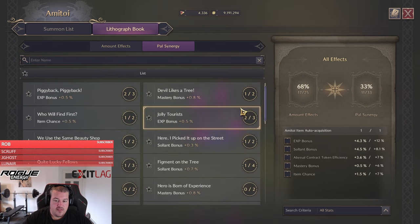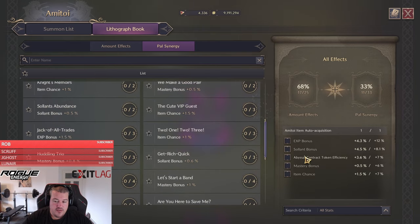You will also have the pal synergy — the more ami toys you combine for that bonus right here will also increase your abyssal contract token efficiency. Additionally, something you should focus on is the item chance, which just increases your drop rate in general and will allow you to get more gems.